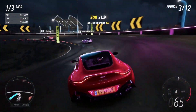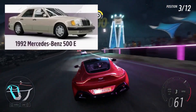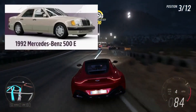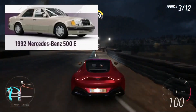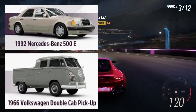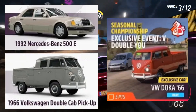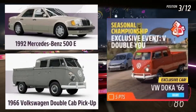Finally, we have two more cars. The first is the Mercedes-Benz 500, which will be given to whoever scores 20 points in the spring season. Also this season, we have a 1966 Volkswagen Double Cap Pickup, also known as the Volkswagen Doka, which is the reward for whoever wins the VW Championship.